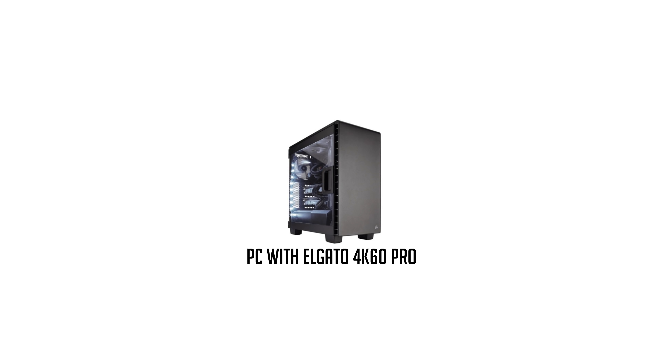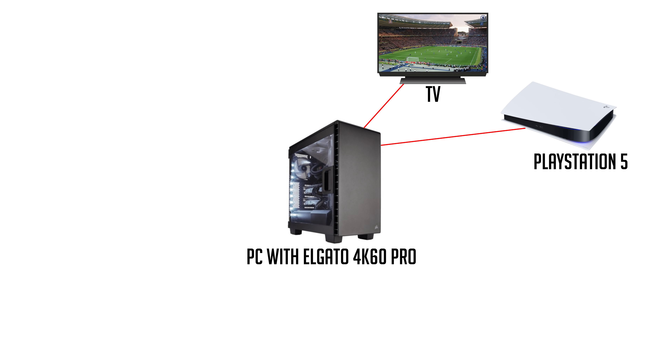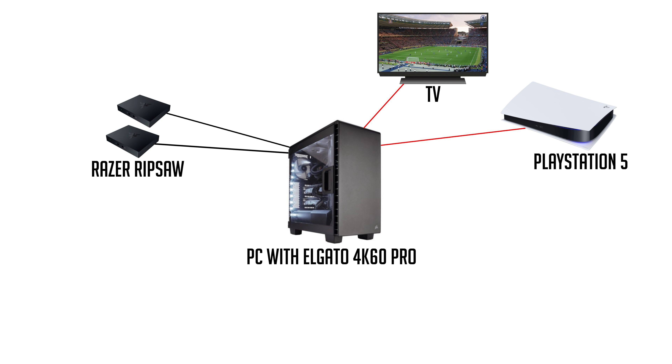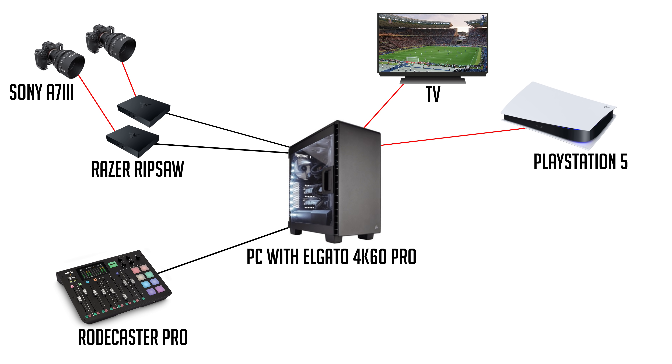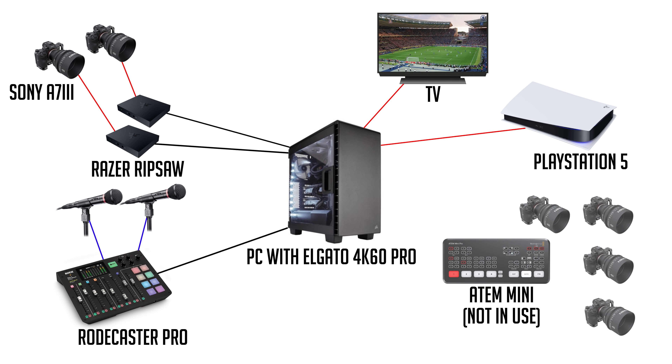To summarize everything, here is a diagram. The PS5 connects to the capture card via HDMI, and the capture card connects to the TV by another HDMI. Two additional Razer Ripsaw capture cards connect to the PC via USB and to the cameras via HDMI. The Rodecaster Pro audio mixer connects to the PC via USB, and the two dynamic microphones connect to the mixer via XLR. There's also an ATEM Mini — which can theoretically handle up to four cameras — and a Stream Deck Mini connected via USB for changing scenes.